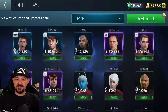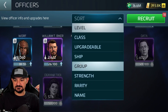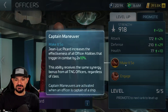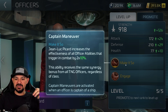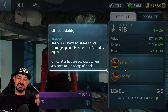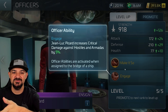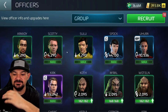Now let's go look at Picard's set. I finally unlocked Picard — it took forever. So Jean-Luc Picard's main ability increases the effectiveness of all officers that trigger in combat by two times 10%, and the ability receives the same synergy bonus from TNG officers regardless of class. Jean-Luc Picard also increases critical chance against hostiles by 5%, which is a nice bump up on Pike, since Pike just has a ship experience bonus that's kind of useless unless you want to level ships.